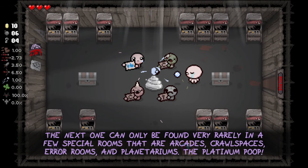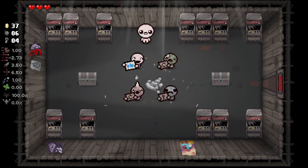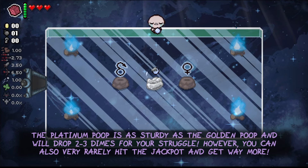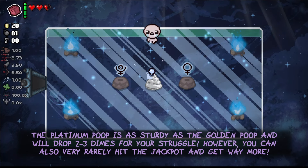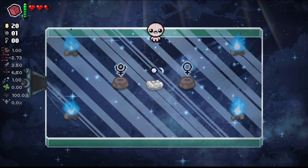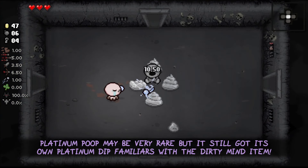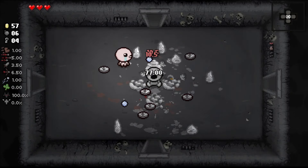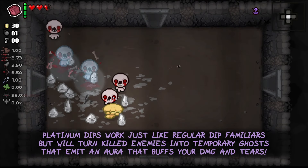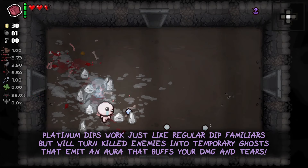The next one can only be found very rarely in a few special rooms — mostly arcades, crawl spaces, error rooms and planetariums — the Platinum Poop. It is as sturdy as the Golden Poop and will usually drop 2-3 dimes for your struggle. However, you can also very rarely hit the jackpot and get way more of them. Platinum Poop may be very rare but it still has its own platinum dip familiars with the Dirty Mind item. Platinum Dips work just like regular dip familiars but will turn killed enemies into temporary ghosts that emit an aura that buffs your damage and tears.